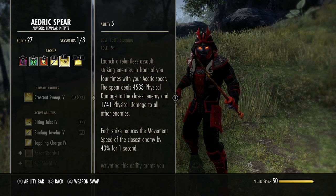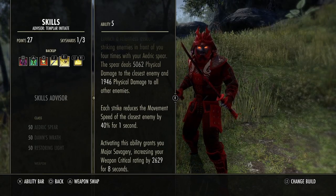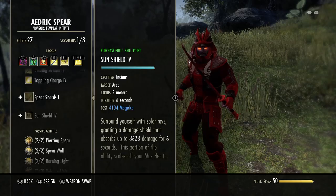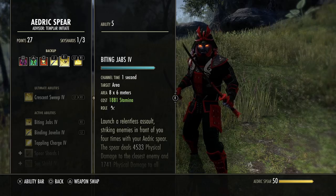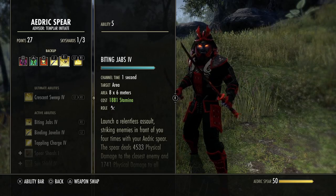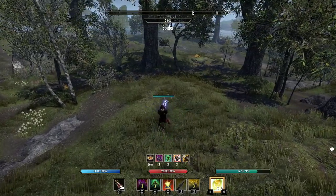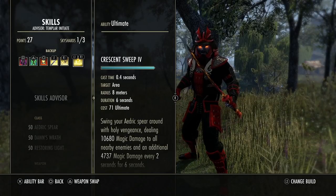Biting Jabs tooltips at 4.5k unbuffed — just crazy damage. What makes Biting Jabs so powerful for templar is the Burning Light passive: whenever we deal damage with jabs we get closer and closer to that proc, which really helps burst potential. That's also why Power of the Light will be better next patch — it allows for two bursts. For console players, definitely put Biting Jabs on your R1 or right bumper — this lets you jab and move your character with the right analog stick at the same time.